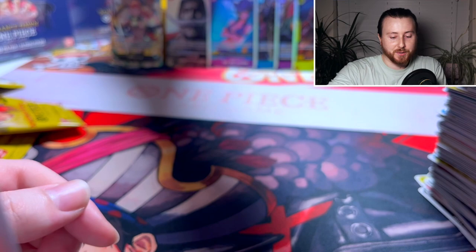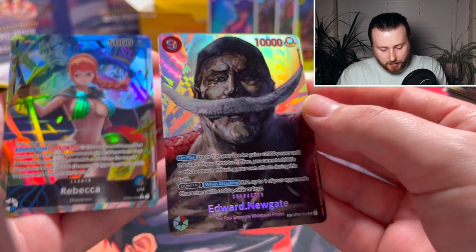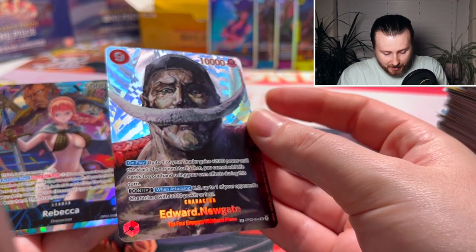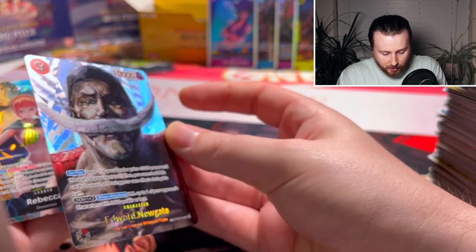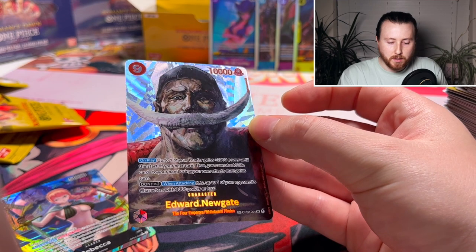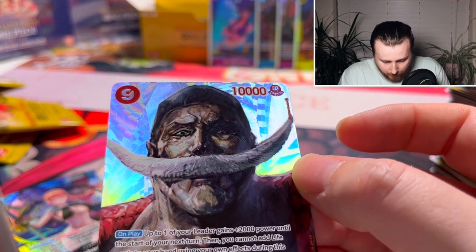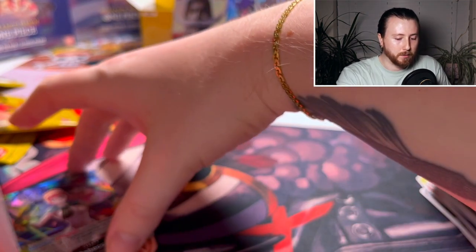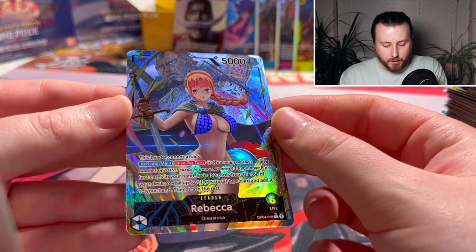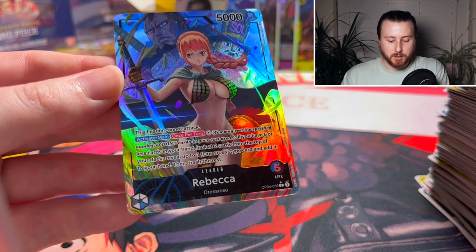Okay guys, our two big hits: the textured Newgate character card — 9-drop, restricted card — just a new art they've done. Really cool, a bit dark, a bit sinister. He's got sad eyes. And the big hit — I believe this is one of the best cards in the entire set. I'll probably put prices on these — just remember this product isn't released yet, it comes out on the 22nd of September, so prices will be inflated and will definitely come down.